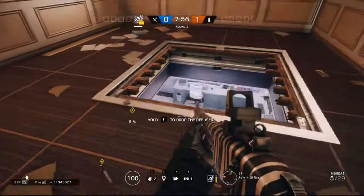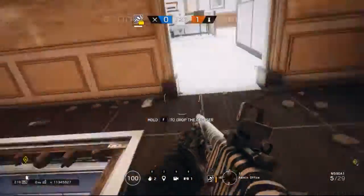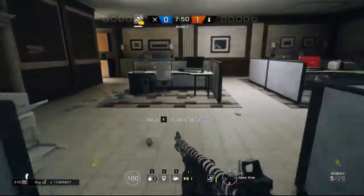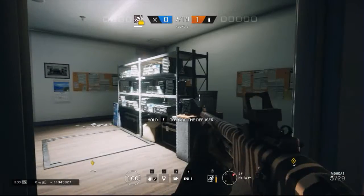The cool thing with the drop hatch is most people do sit up here. You're going to watch the corners, see if there's anything in here, and maybe drop in if you want. You can have to play this from two floors up, so let me get up there real quick and I'll show you how.